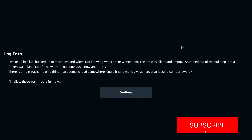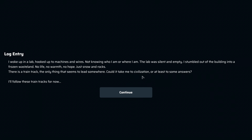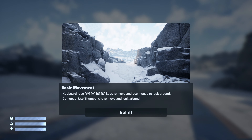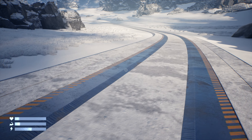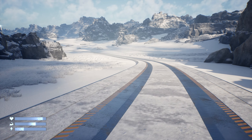You can check this out on Steam as well. My name's Ben — like, comment, subscribe. Let's jump straight in. We've just started the game. It says: 'I woke up in a lab hooked up to machines and wires, not knowing who I am or where I am. The lab was silent and empty. I stumbled out into a frozen wasteland — no life, no warmth, no hope. Just snow and rocks. There is a train track...'